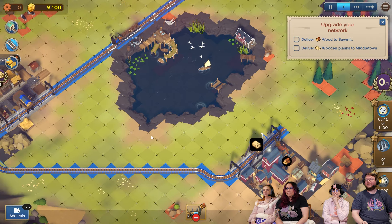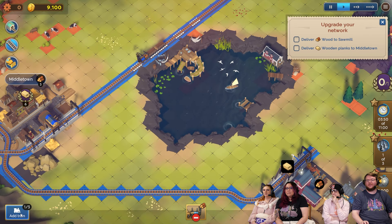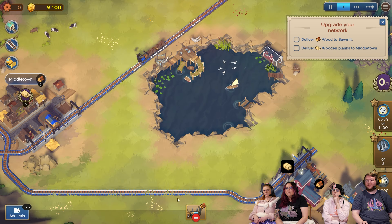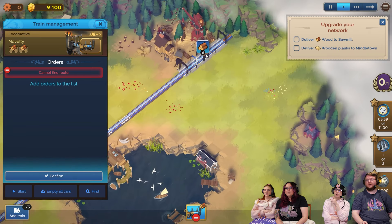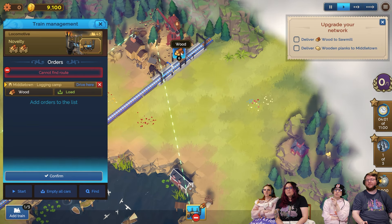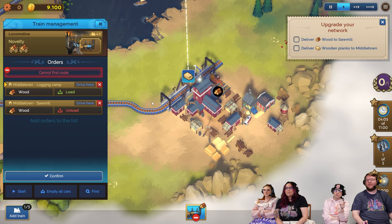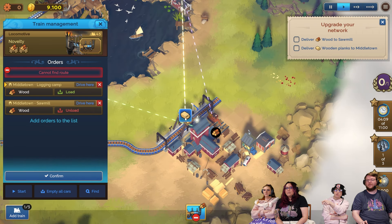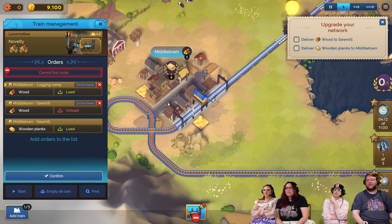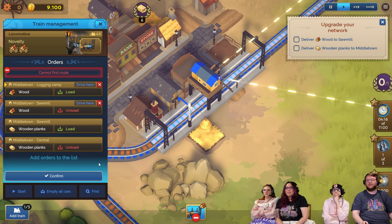It's the most ridiculous thing. Okay, so now you gotta build your orders. Let's take a look at orders. Get out of this mode. Add an order — we want to pick up wood there. Then you take that wood to the sawmill. Then you take it to the town — you're gonna unload there. Then you're gonna pick up planks at this one, load that, take it to the town. There you go. You did it. Confirm.